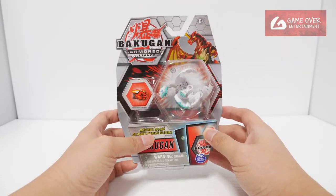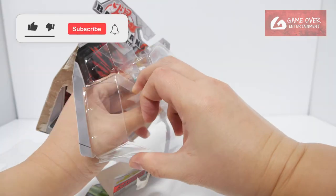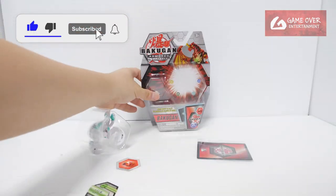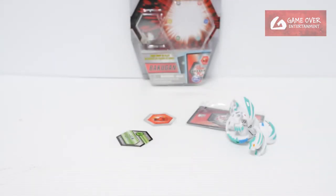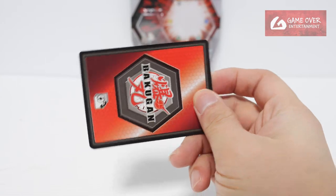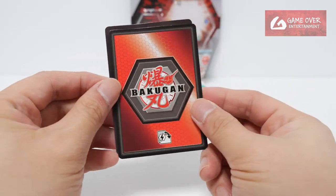Without further ado, let's open this up. We have one character card and one ability card — let's take a look.